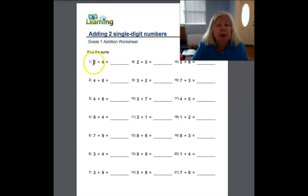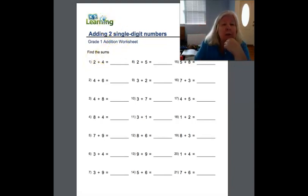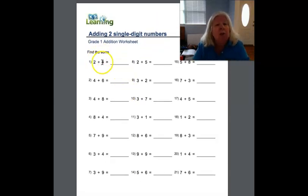So let's see. We've got two plus four more. How much? One, two, three, four, five, six. Six — you're right. I'm going to use my writing tool. Two plus four equals six. Right. Two plus four equals six.